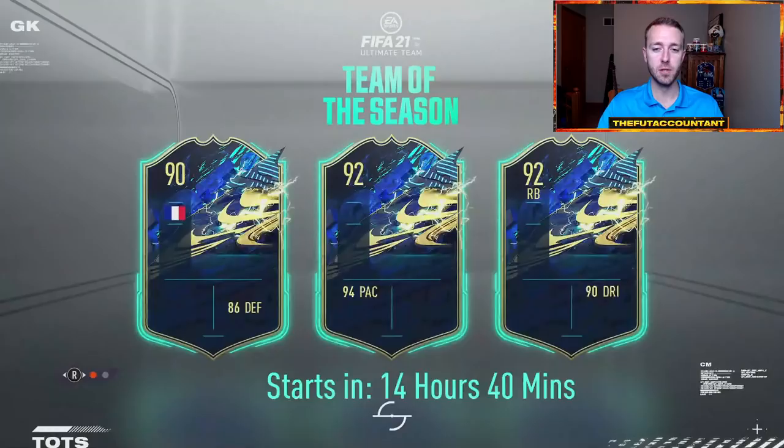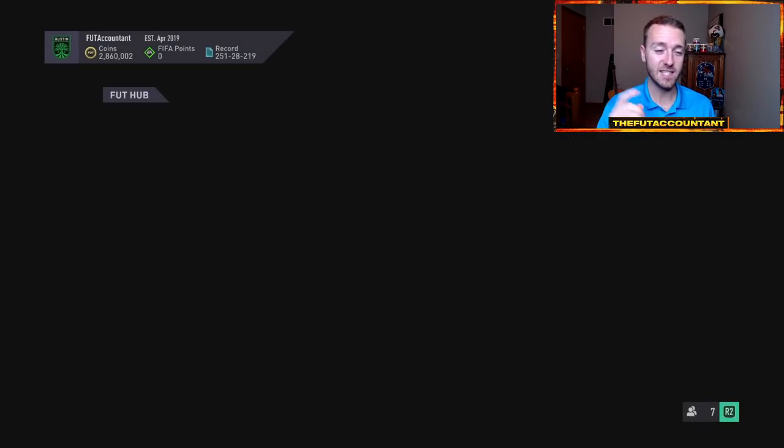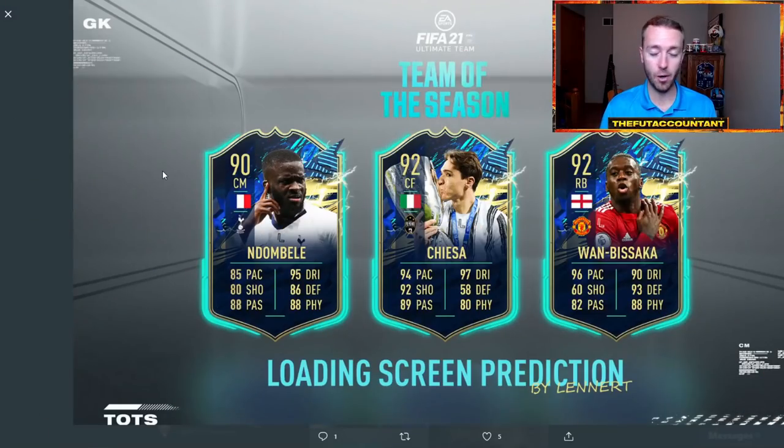Let's talk about this loading screen. We had this yesterday. I'm going to show you some concepts really fast of who this might be. If these cards are who we think they are and these are the stats they're giving them, these cards are going to be absolutely juiced and EA is going all out with Team of the Season, which is what we want to see. A lot of people are thinking it's going to be Ndombele, Chiesa, and Wanbisaka on that loading screen.